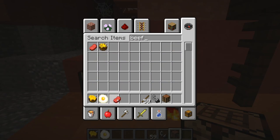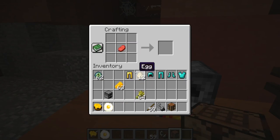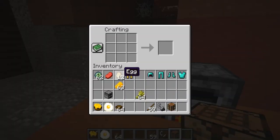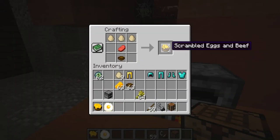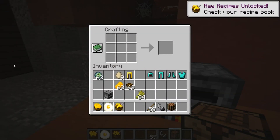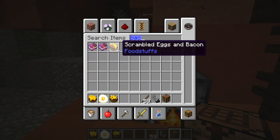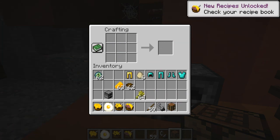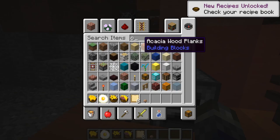You can make fried eggs by cooking an egg with coal in a furnace, scrambled eggs using 3 eggs in a bowl, cheesy scrambled eggs, scrambled eggs and beef, scrambled eggs and bacon, cheese, cheese and mushroom omelettes, and toast and scrambled or fried egg sandwiches too. It's a nice selection of new foods to make the game more interesting and to give you more of a reason to collect eggs from chickens.